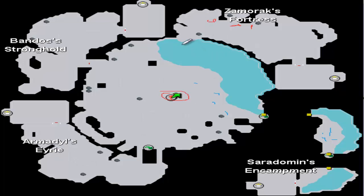For the Zamorak one, you need 70 HP to actually get across this thing. There's a little bridge here you've got to swim across. Most people who do God Wars probably have that already, but it's just something to look out for.